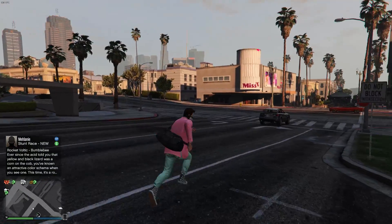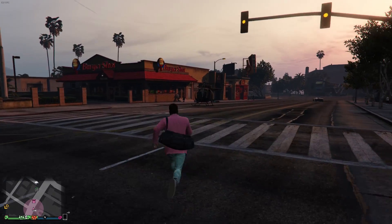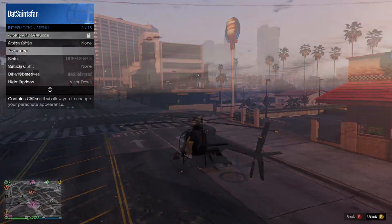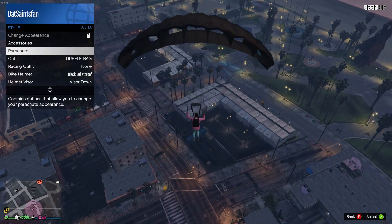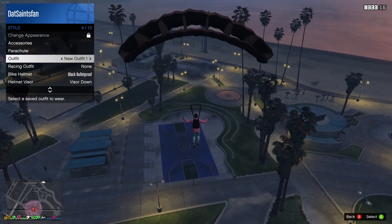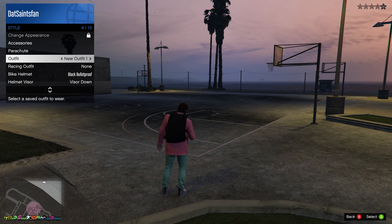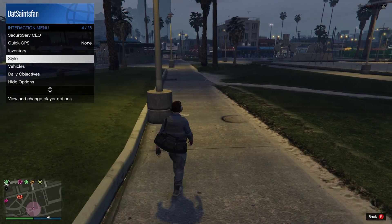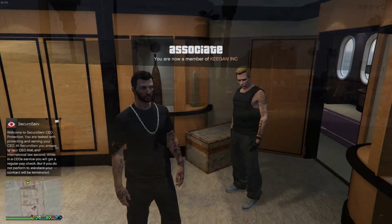Once the mission fails, you'll load back into free roam with the duffel bag. Go to the outfit store and save it. What's really awesome is you can then transfer the duffel bag to any other outfit: take the saved outfit with the duffel bag, hop in a helicopter, fly as high as you can, jump out, open your parachute, go into the interaction menu, and hover over the outfit you want to add the duffel bag to. Right as you land and your character takes off the parachute, hit A to switch to that outfit and it will glitch the duffel bag onto it.